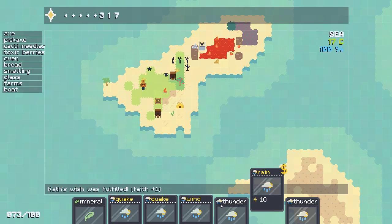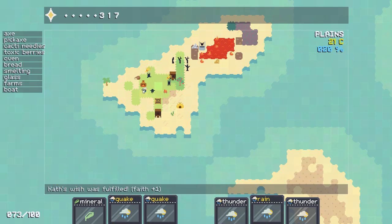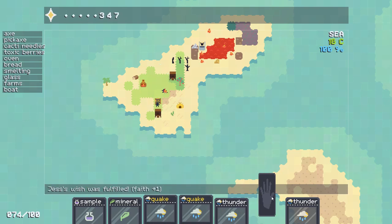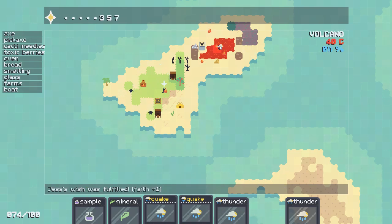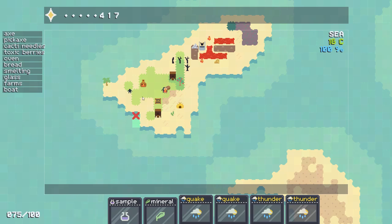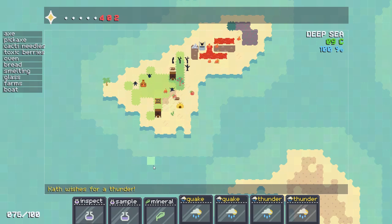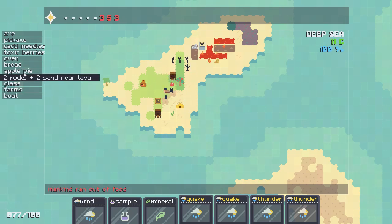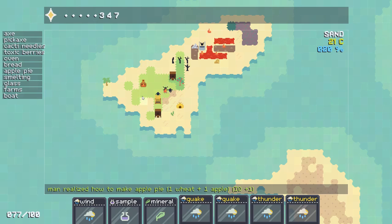You want wind? I'll give you some wind. Which is for rain — I got rain here for you too. Rain on the volcano makes the volcano go away, apparently. How about a sample of those berries? Can I inspect those? Apple pie! Excellent — apple pie is one wheat and one apple in the oven.